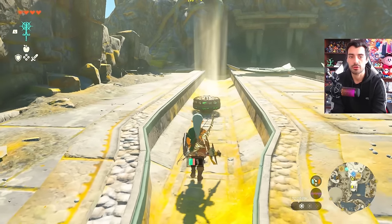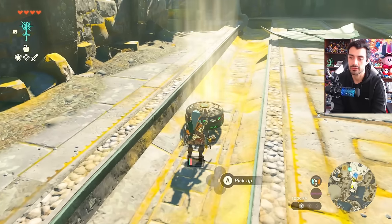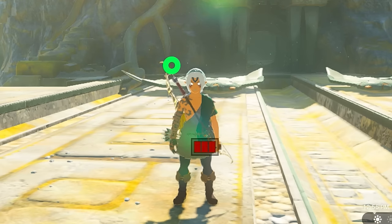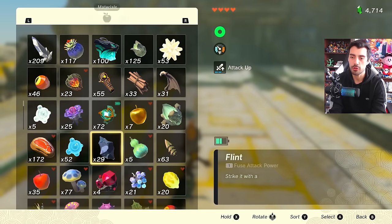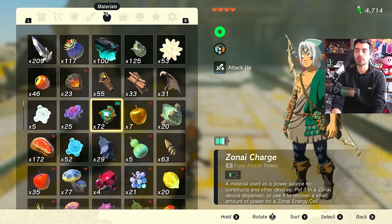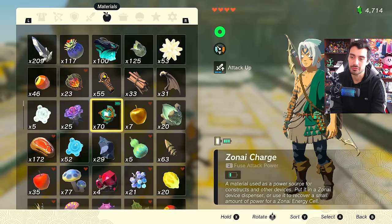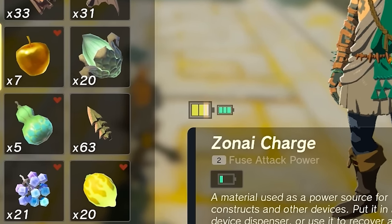Anytime we use a Zonai device that requires power to move or operate, it's going to draw from that battery cell energy. Just like our stamina wheel, it does recharge when not in use over time. We can also go to Zonai charge in the inventory and use it to replenish our battery. Every one small Zonai charge you consume will give us one-third of the battery.